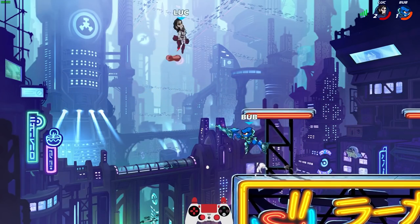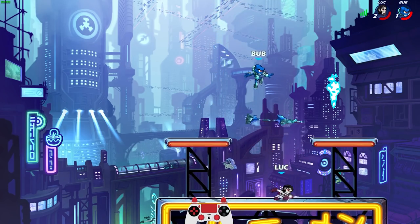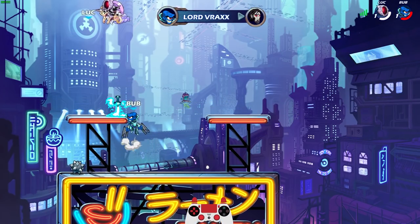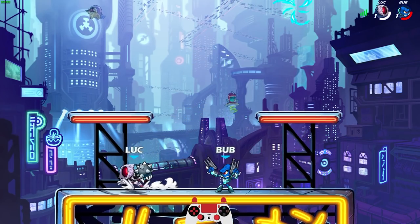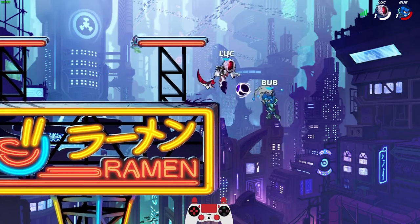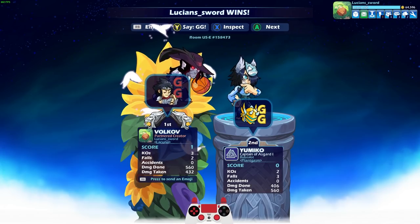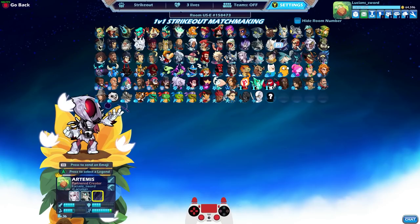Not like this, Mordex! I really wanted to finish with Mordex, but that's okay — we have Future Spirit Artemis. The best part about playing Strikeout: one of my characters dies, that just means I get to use the next. They're all fun to me. GG, Sir Bubzalot — I feel like he should have a Sir in front of his name.